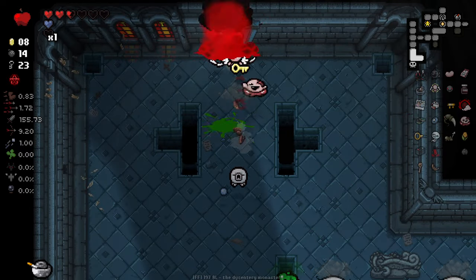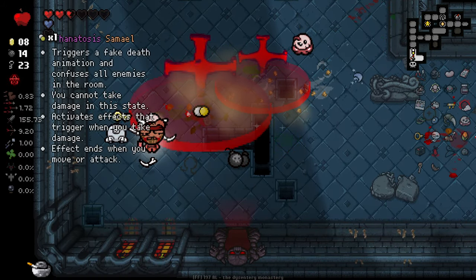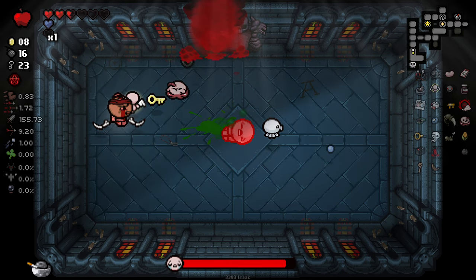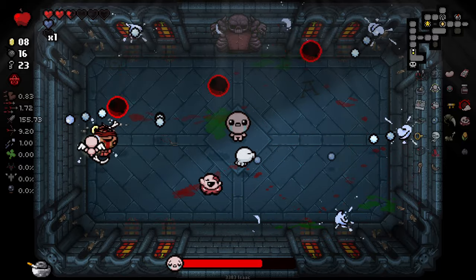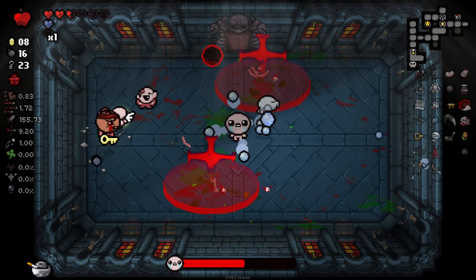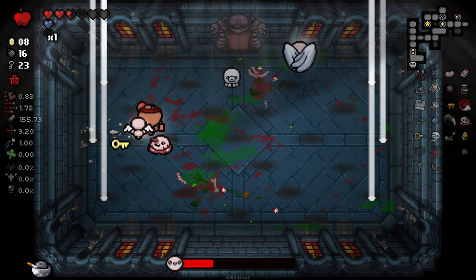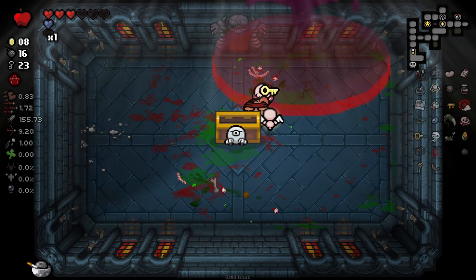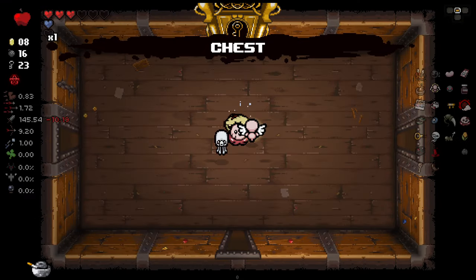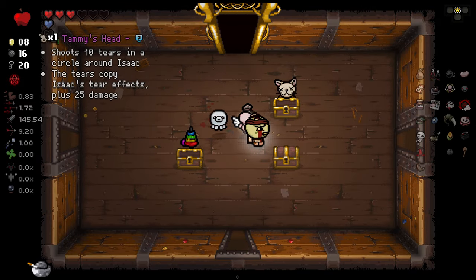The game is rewarding us with HP at least, and we are getting to the boss pretty quickly. This guy's a champion — he's got a lot of health. He insta-died? I'm confused. Still killing him on the next wave I think — yeah, there you go. Health and chests please be good. Friendly Sack I don't dislike, Tower of Babel is interesting but not great, Tammy's Head is deadly, and Butt Bomb is actually kind of good.